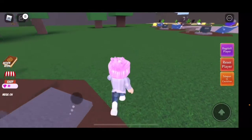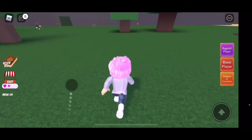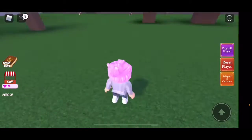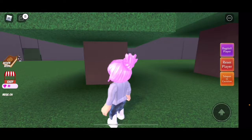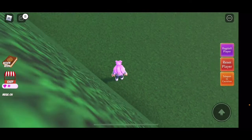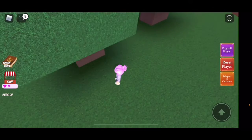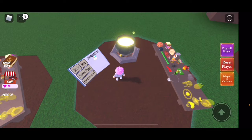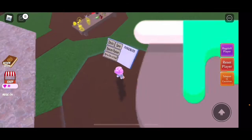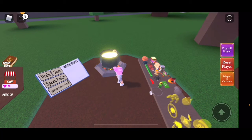I think it might not be working... yeah, it didn't work. Well, now you guys know how to get the premium salad anyway. You just have to be able to reach and click on it, then put it in your cauldron and you become a cool premium-looking character.